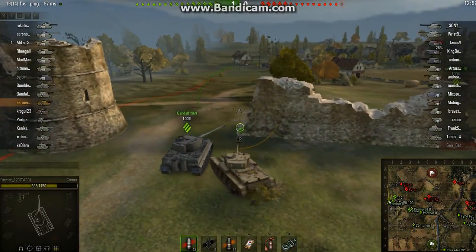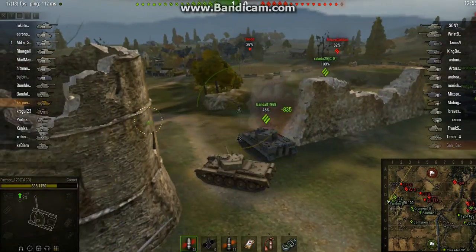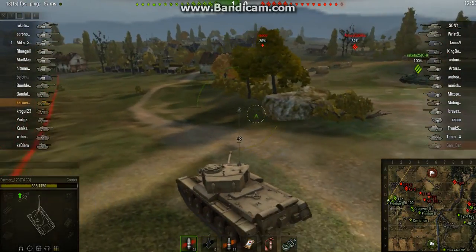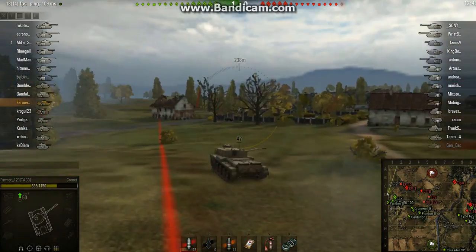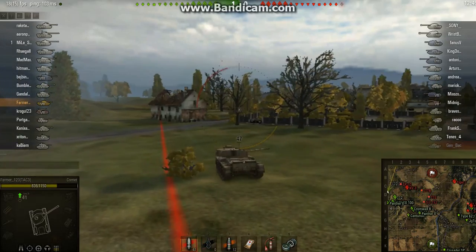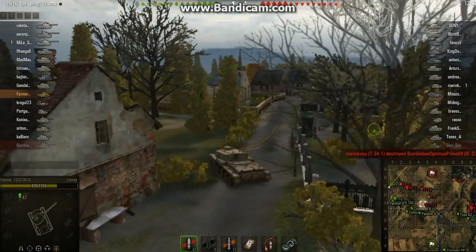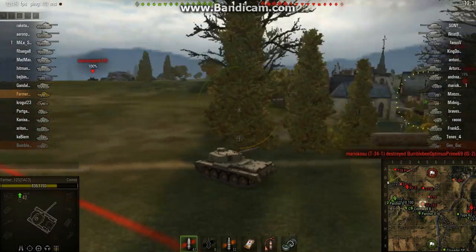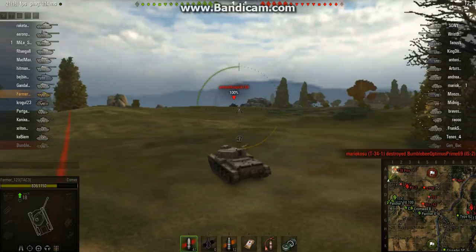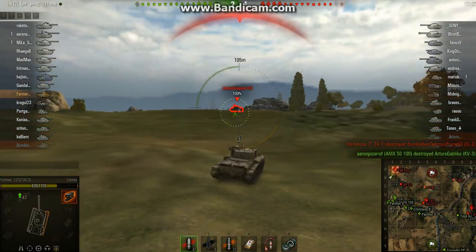A Tiger then tries to push out around the side of this rock, but he starts to get hit by multiple tank destroyers up on that ridge. I use this opportunity to push down into the town, firing one clutch shot at the KV3 as I drive past. I manage to get into low ground with a bit of cover from the buildings. I then try and push up on top of this ridge to get a shot onto the central ridge, but get hit by a T28 Prototype.